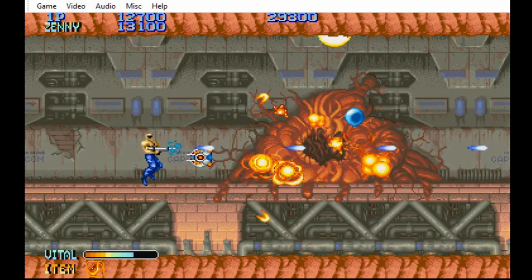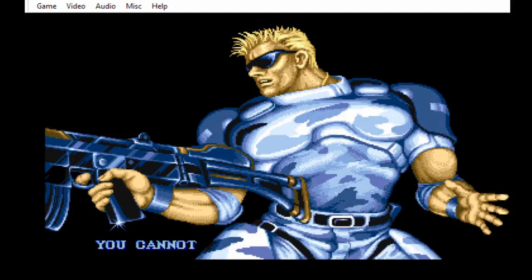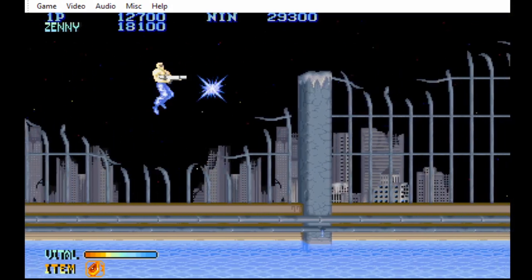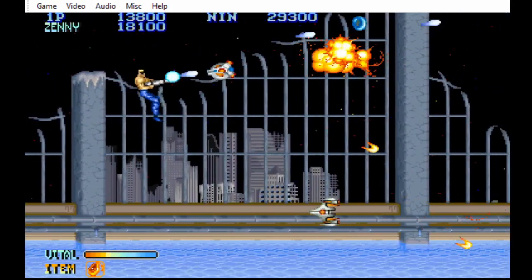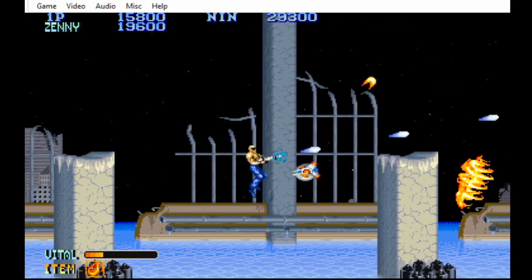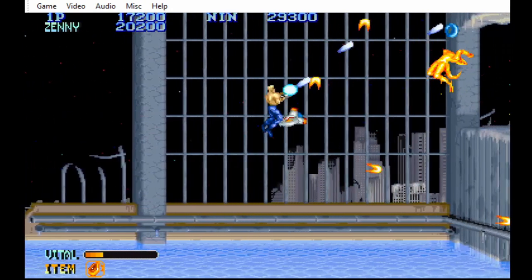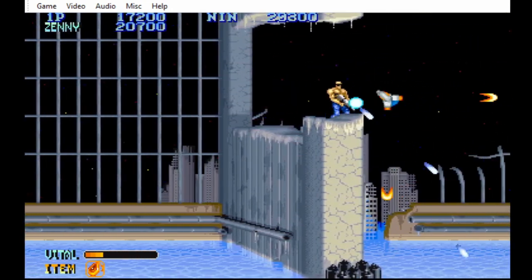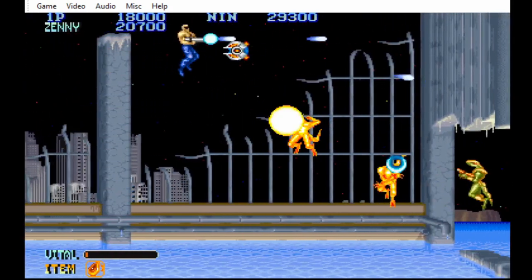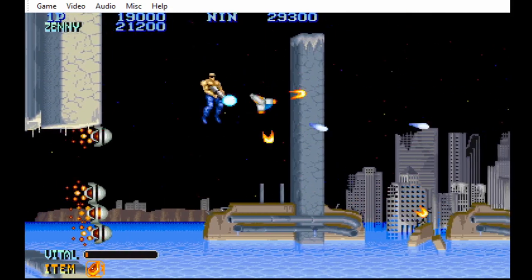Not only are the two unknown soldiers playable in Namco x Capcom, but Sylphie was also playable. Sylphie also reappears in Project X Zone 2 as part of the shop. However, she sells out info on the heroes, just like she does for the bosses in the original game.